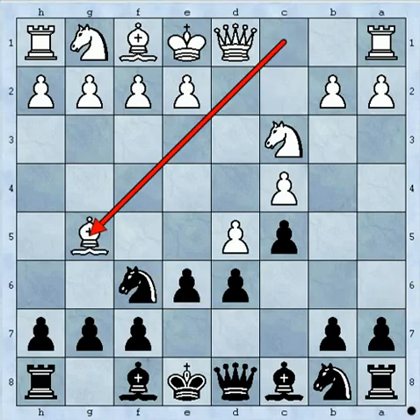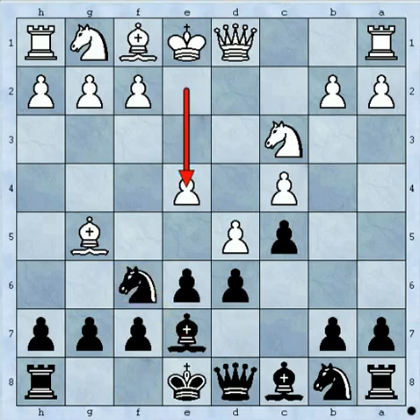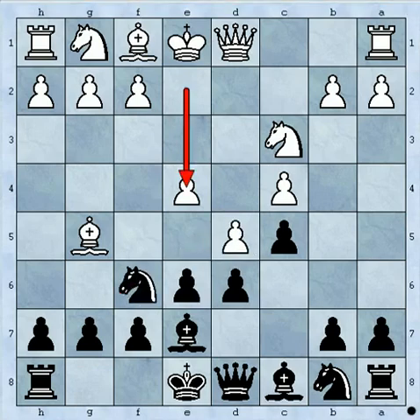Bishop g5 — obviously the reply is bishop e7, defending this knight. Then e4, a very common move. Most of the games I have found that white plays e4. Then knight c4. Now there is a very tactical move available here.